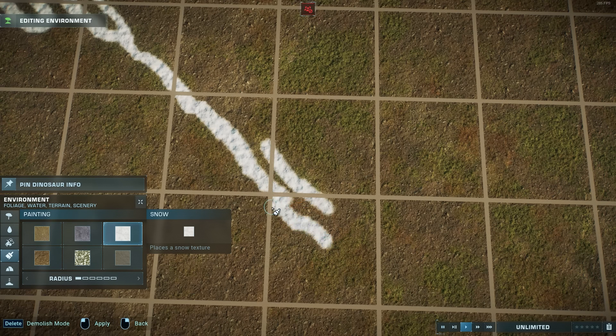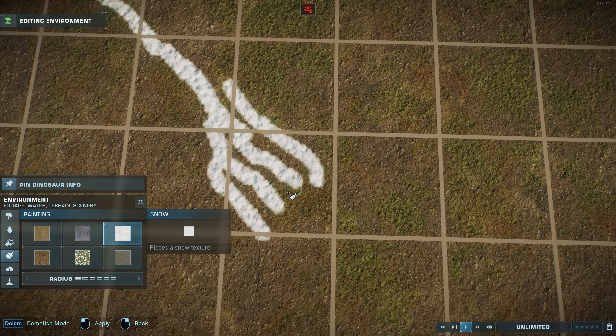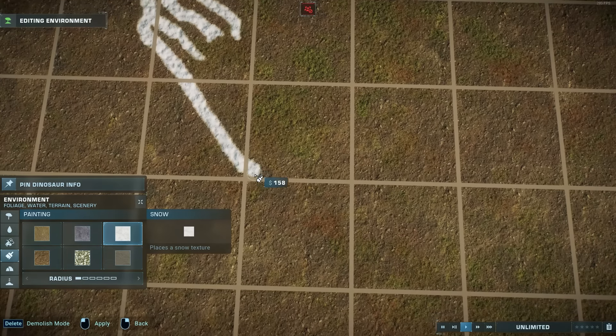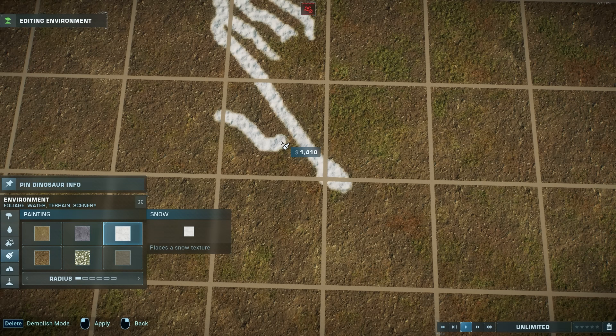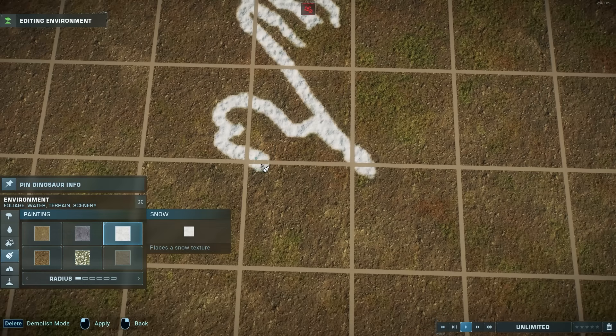Let's get to talking about the actual build. I'm using the tried and trusted grid technique to recreate the island shape really easily, one grid at a time. I've done a tutorial on how to make such a grid and how to make the reference image with a matching grid, so you can recreate any island shape yourself, no matter how complicated. I will link that tutorial at the end of this video if you are interested.